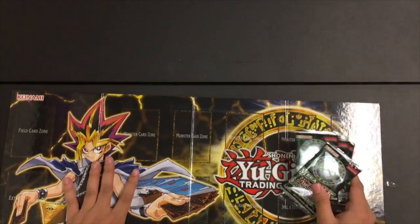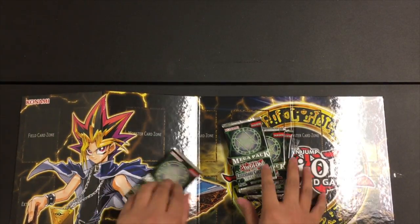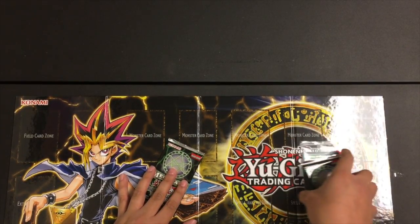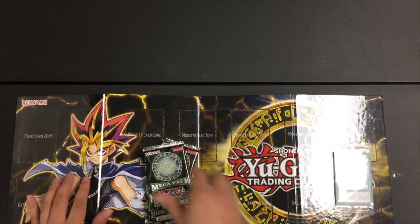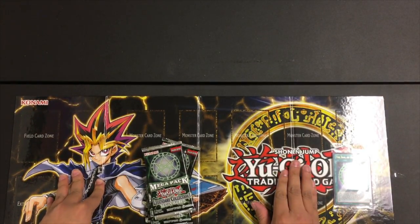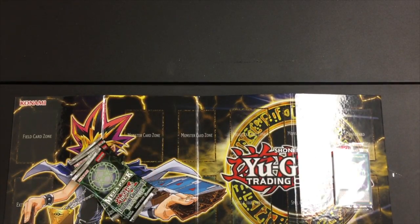Let's go ahead and open up the packs. The money cards we're going to be looking for here: Raigeki is going to be a big one, Dark Magician Girl, Dark Paladin — you're probably going to make your money off of these cards alone. A lot of the classic cards are sought after by collectors, and these are reprinted in a lot of different rarities like Ultra and Secret. So we'll go ahead and open up the first one.